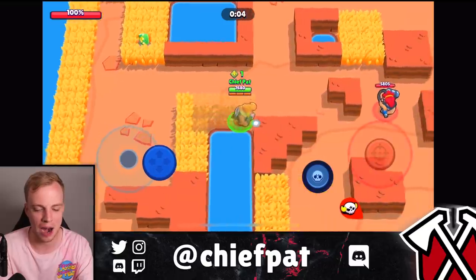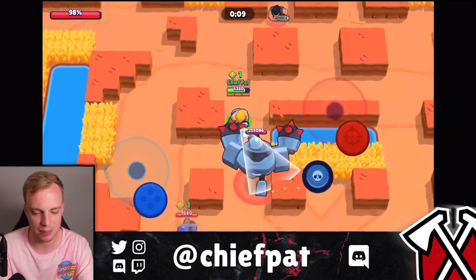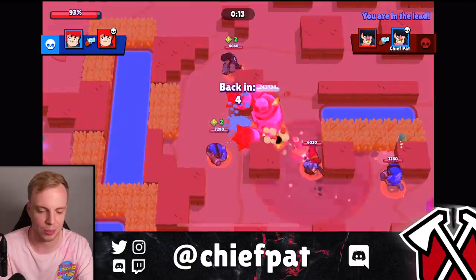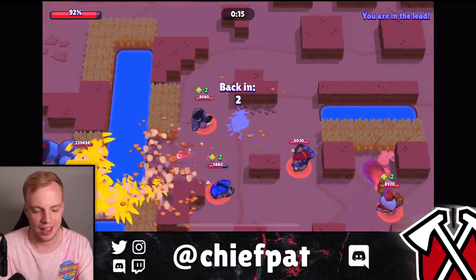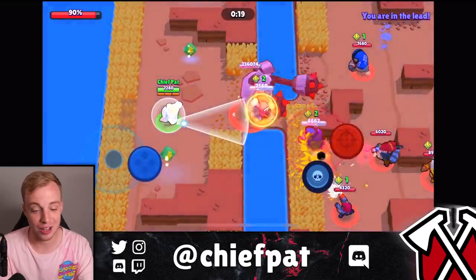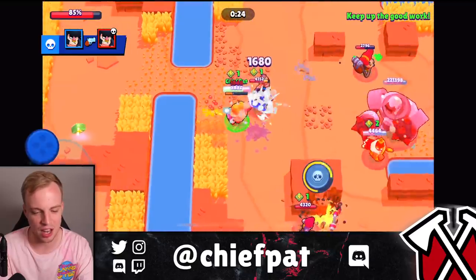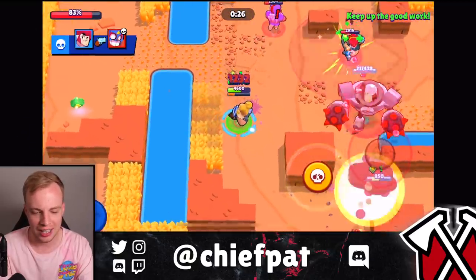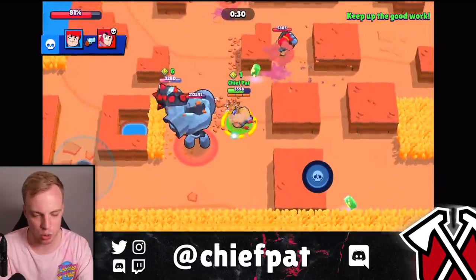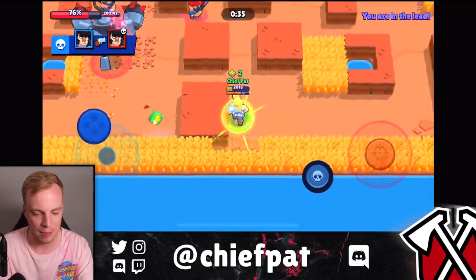Kicking off this first match, I'm going to take one easy power cube and then run straight towards the boss — get up close and personal and start getting some damage done. The boss gets onto this Pam, I just go around. That Bull is going to kill me of course, but hopefully we get a good spawn. Already a little unfortunate, but luck is going to turn around — getting the robot near us for half a second. We're back in the lead using my super to get up close to the robot.